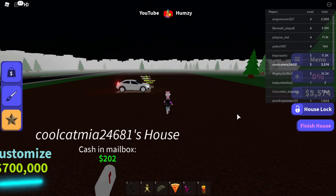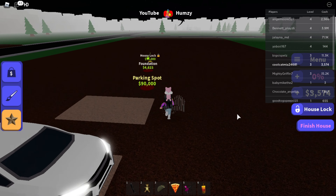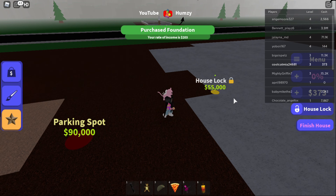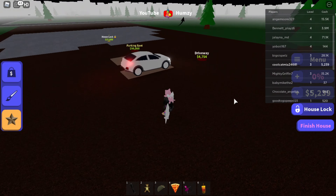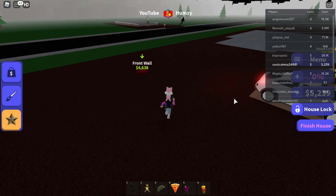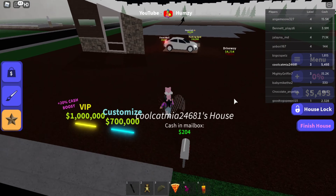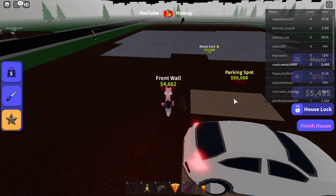So let's get a little bit of money. To get the foundation we need four thousand monies, so let's get the front wall first because we are a little bit cheap here. Now let's go get the second front wall.